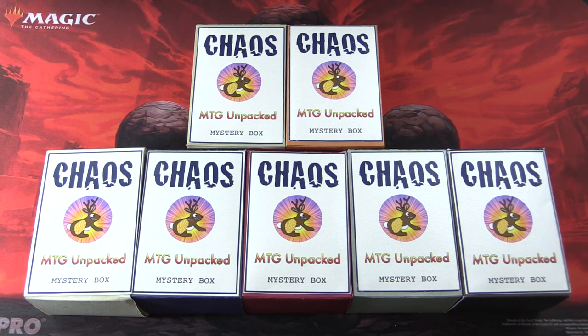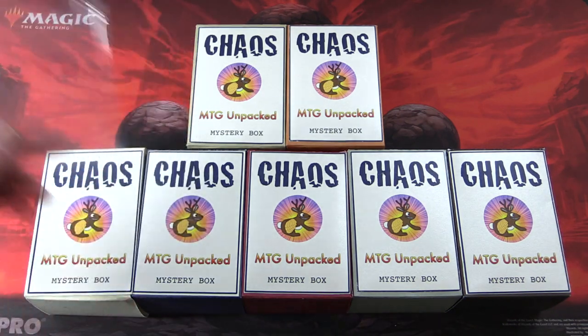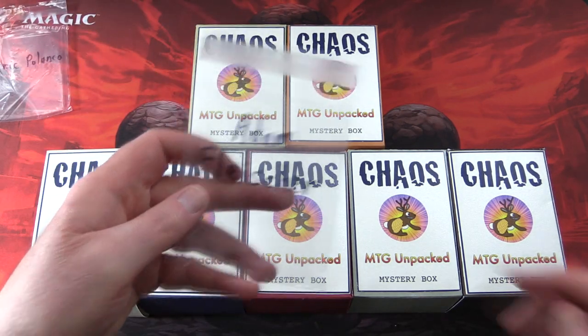Today on MTG Unpacked, it's time for a double dose of chaos. That's right, we're cracking open two chaos mystery boxes here for patrons. So without further ado, let's introduce them: Eric Palanko and Adam Fleischer.